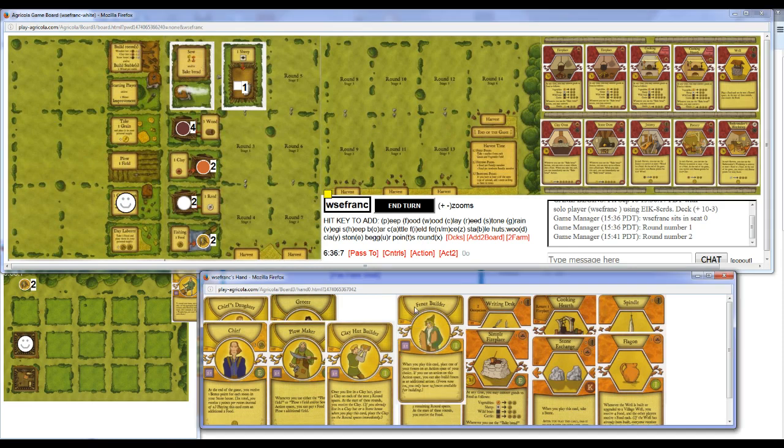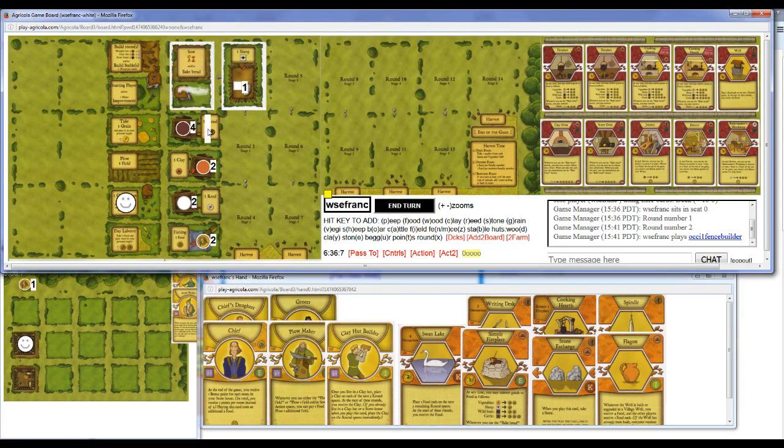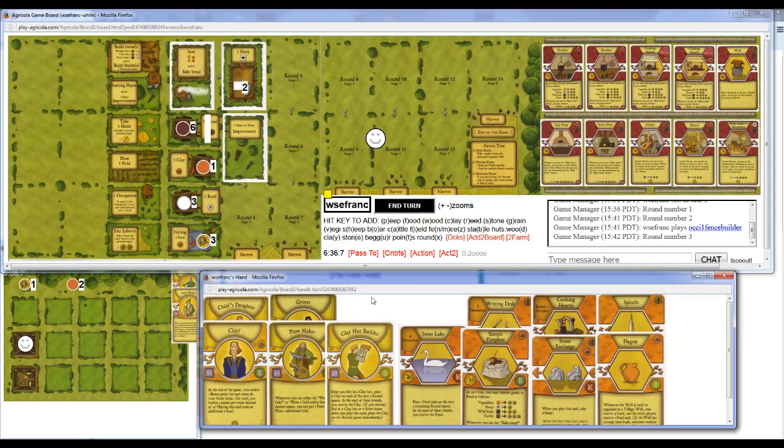I'd like my Sheep to accumulate nice and high, though. So maybe Fence Builder — I play Fence Builder here. Yeah, let's give this a shot. Second action: Two Clay. I think I want to grab Sheep next round. So if I grab Sheep, I have two that I can eat. So I need to gain one more food somehow — I could just do Fishing. Yeah, so I can let Wood accumulate again.